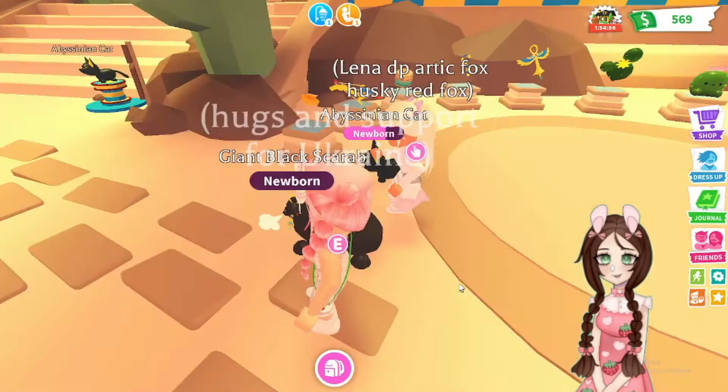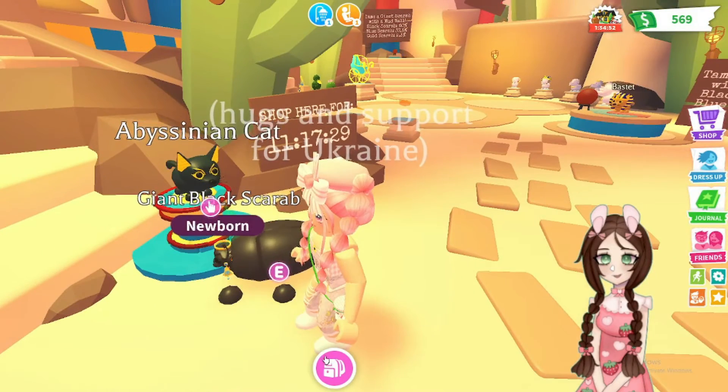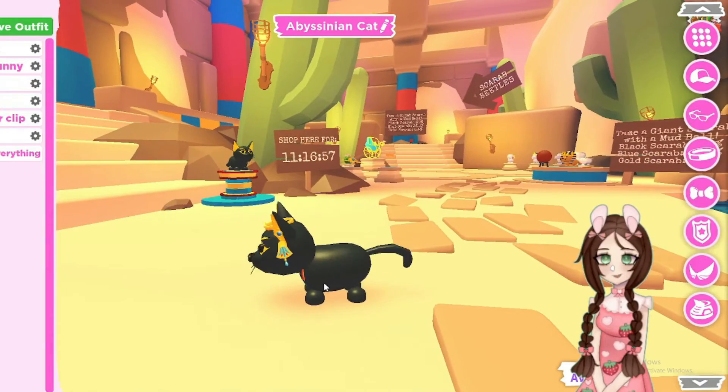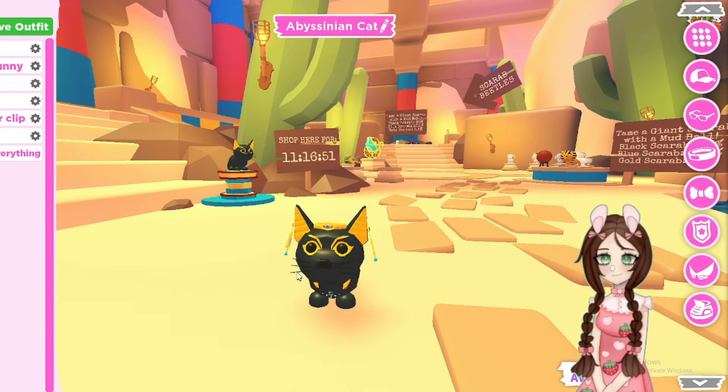He's black and I think the colors look really good on him with all that stuff on him. This Abyssinian cat — let's get the cat out and I'll show you guys what the cat looks like. Oh, that looks fantastic! What do you guys think about that? That is really pretty on the Abyssinian cat.